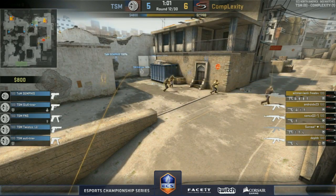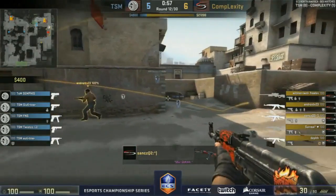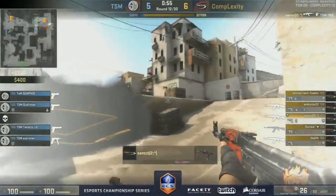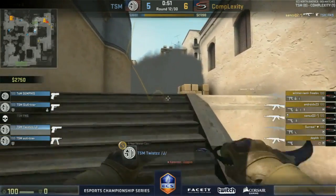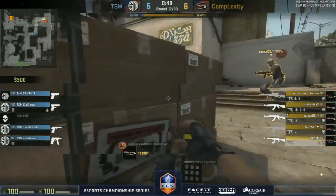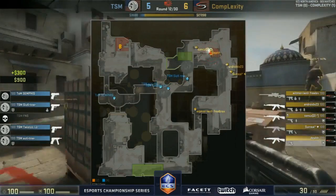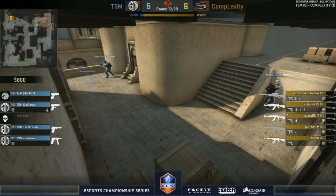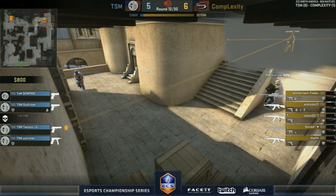They've got the long control — this is how you should approach an anti-eco if committing to long. All five players stick together — one gets the headshot on FNS, and now the CTs don't really have much to work with. Decent smokes to lock them out of the site — bomb gets planted, no kit. CTs obviously done. Played this very nicely — nothing given away. Just keep your AKs, boys.